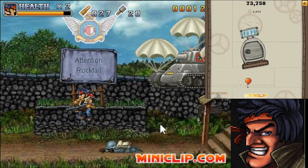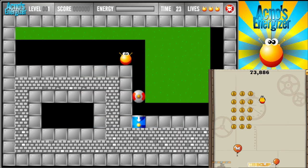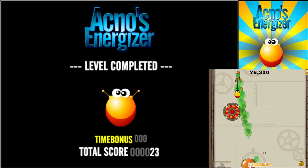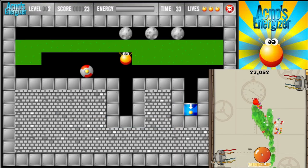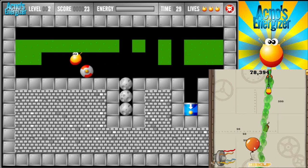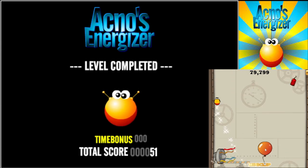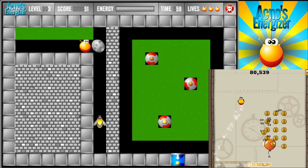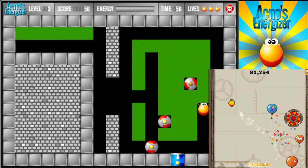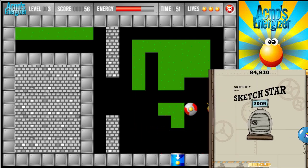Next up, it's Ekno's Energizer. This is a pretty simplistic puzzle game where you have to transport a round-shaped object — which I can only assume is a battery — to the exit with your goofy looking character. This game also features a score system. You get points for your remaining time and for destroying stuff like enemies. It also features a code-based checkpoint system, where you get a code for each completed level which you can type in to start from that level.